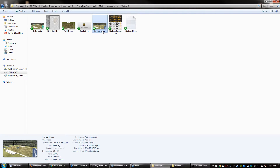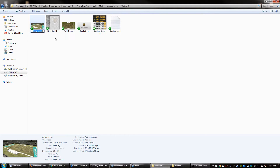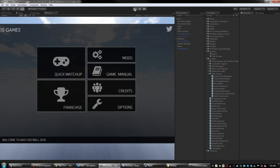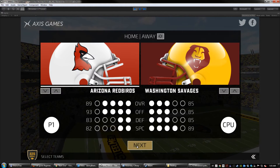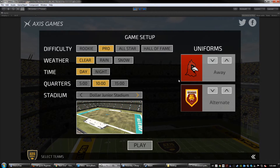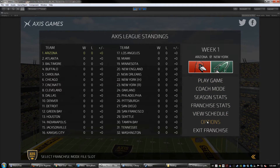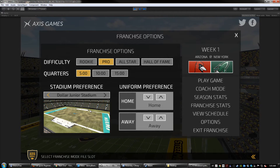A lot of times the best thing to do is just copy and paste the actual name, delete the old file, and then rename the new one 'preview image.' Then close out of this and go back to the game and run it again. This time when we go into Dollar Junior Stadium, we see it's got the new preview image with Miami on it. You can do the same thing in franchise mode — go into franchise mode, then options, and you can select your stadium preference when you are home, and it will show all of the ones you have there as well.